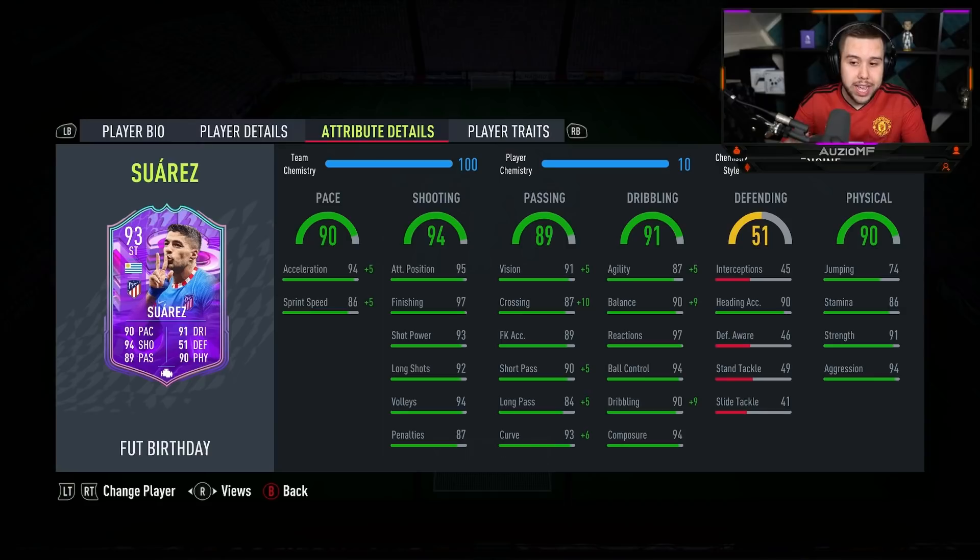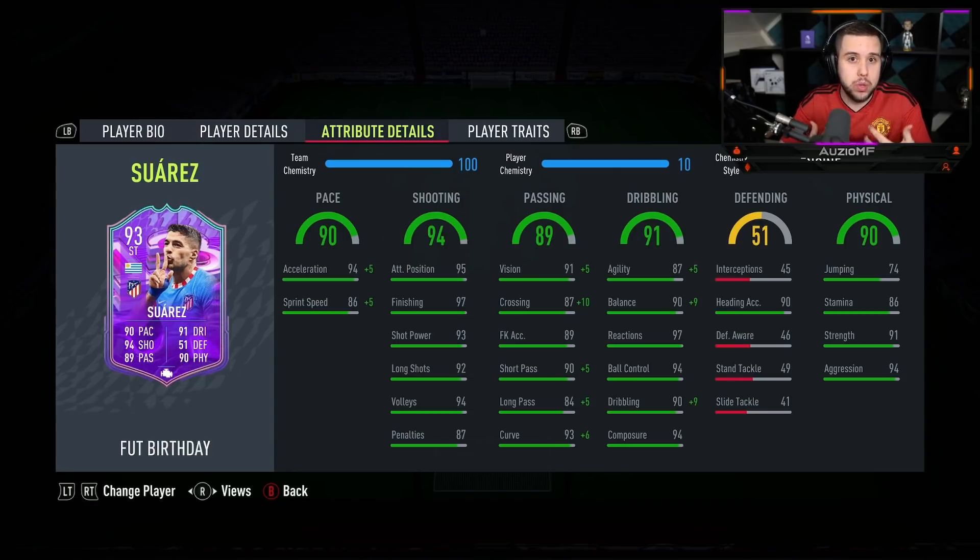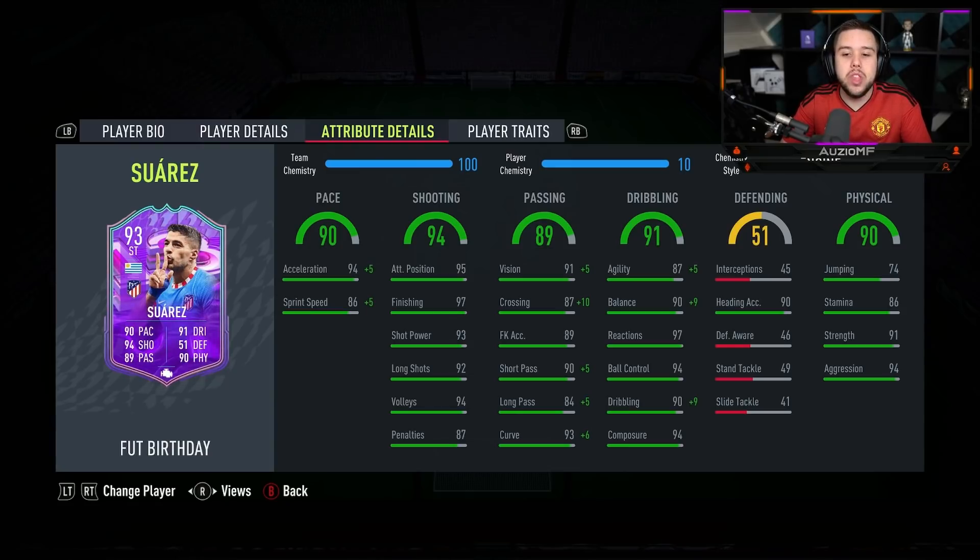The chem style I've decided to go for is the Engine chem style. I feel like the Engine chem style is very nice on this card, but I also feel like the Hunter chem style is quite solid because you're just boosting up the pace as much as possible. With the Hunter, you're giving this guy 99 acceleration with 96 sprint speed, which is really, really good. While with the Engine chem style, you're still giving him 99 acceleration, where you are giving him 91 sprint speed, which is okay for a striker — it isn't anything amazing.